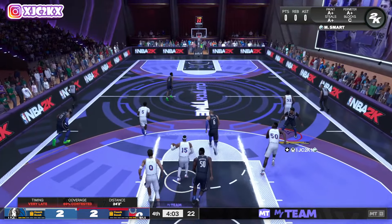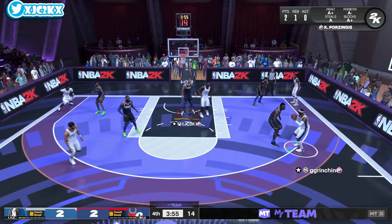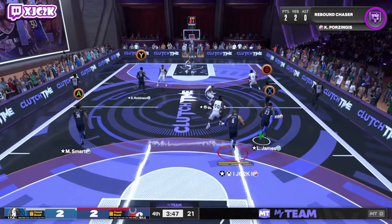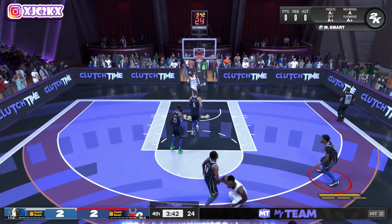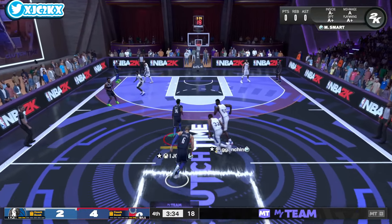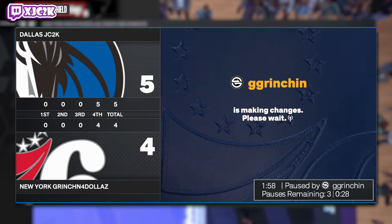That three was a bit forced — I wasn't really open. My opponent tried to put me in a mismatch with Anthony Edwards, which I respect. We get a stop though — beautiful. Marcus Smart gets a steal off Carmelo from that close, which is impressive. Then we push the floor and knock down an open corner three-ball off the assist. Five to four lead taken — good stuff.